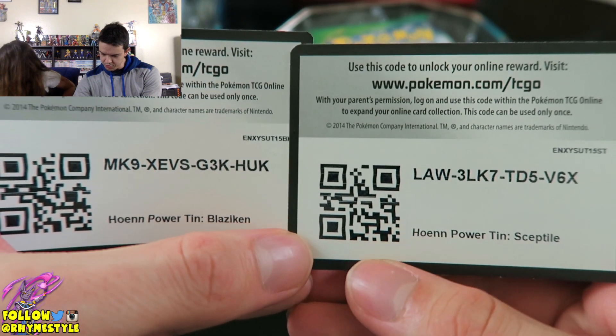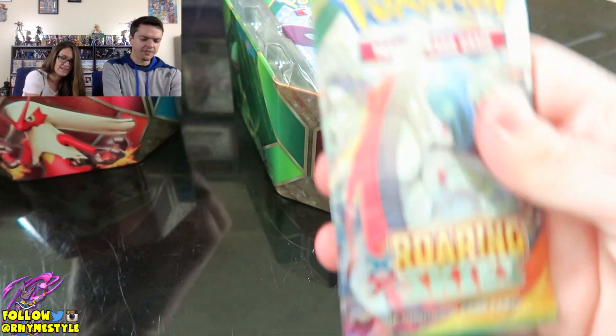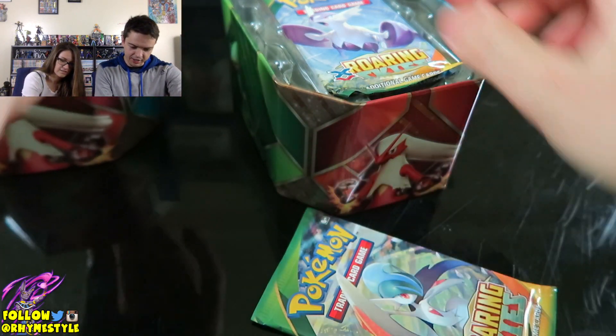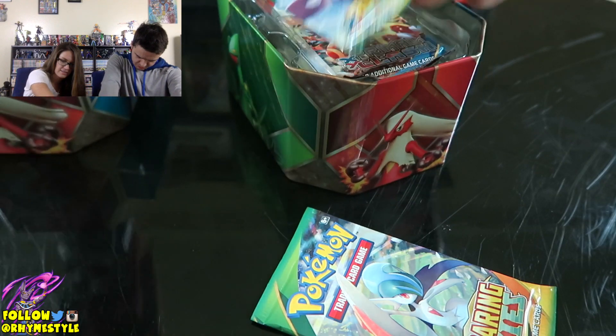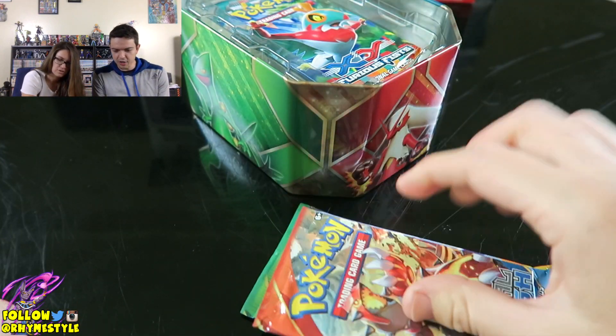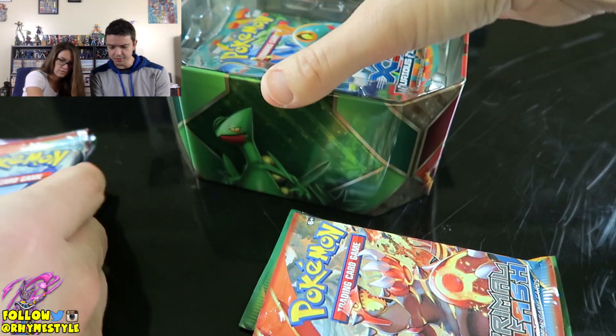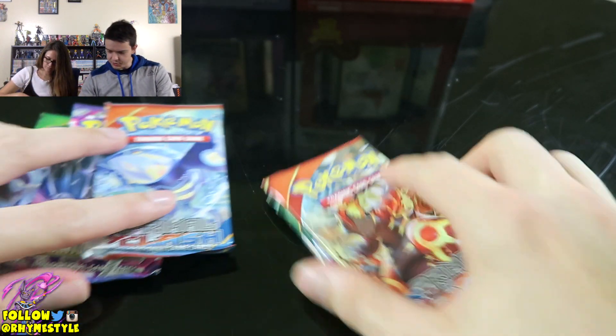There's the two codes for the cards — those who wanted Sceptile and Blaziken. We got some Roaring Skies! Haven't opened those yet. Let's see what else we got. More Roaring Skies. Primal Clash. I know my good friend Leonhard loves Roaring Skies packs. I have not ever opened these, so I guess we'll find out what kind of goodies we got.